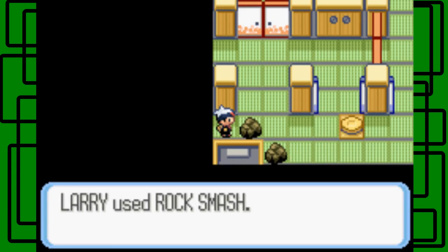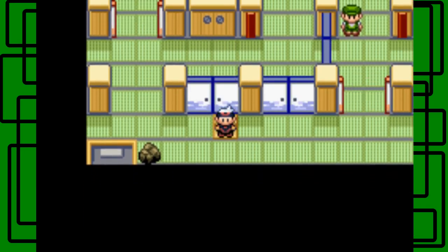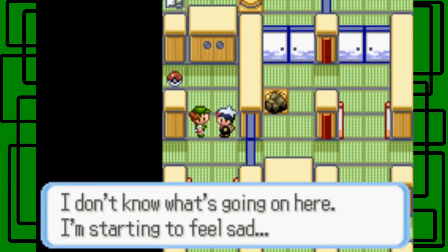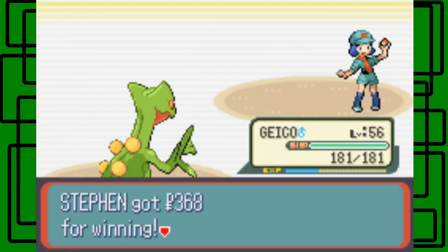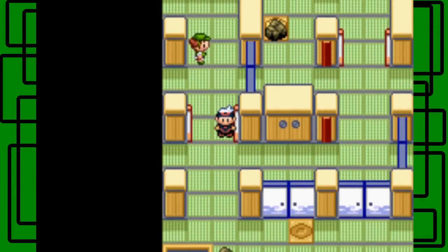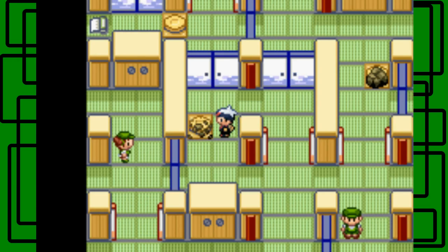This is why you need Rock Smash. Let's use Rock Smash on one of the two rocks — I'll just choose this one. These switches will open and close these doors, so I don't think we have to actually battle that person over there. We need to use Rock Smash to get access to this switch right here. I'm just going to use Rock Smash on this switch — and then we go, nice.